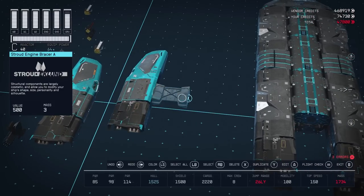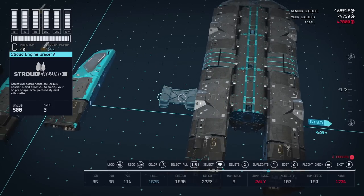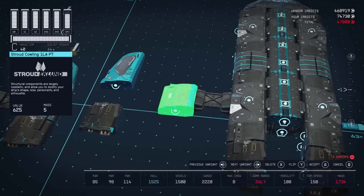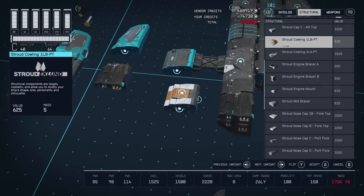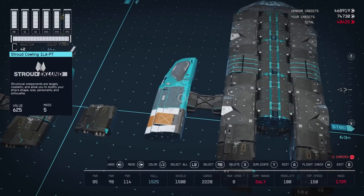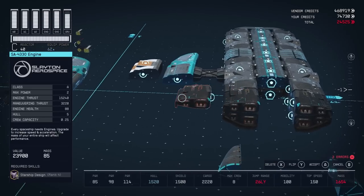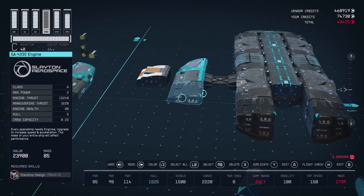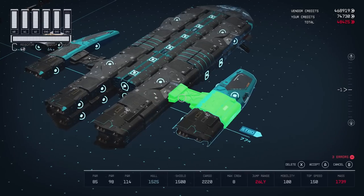Let's attach our other engine. First, we're going to snap a Stroud engine bracer A to the Stroud cowling — you can't flip it. Then we're going to snap the Stroud cowling to the engine bracer. There is another version of this cowling: one has a top mount and one doesn't, so if you're trying to load up on weapons, you can use that one instead. Then we're going to attach another engine here — this is the same engine we use on the top and center. Let's attach the other wing, which includes the other engine. This is exactly symmetrical.